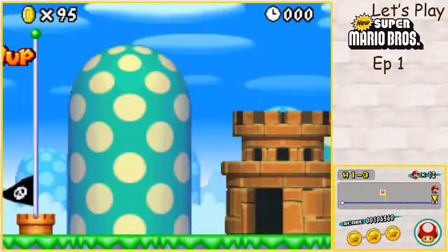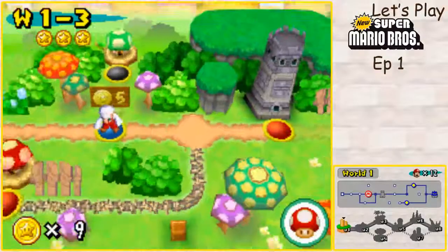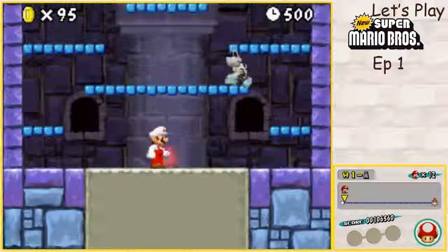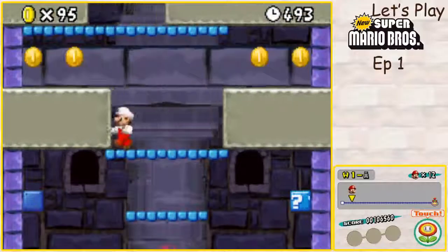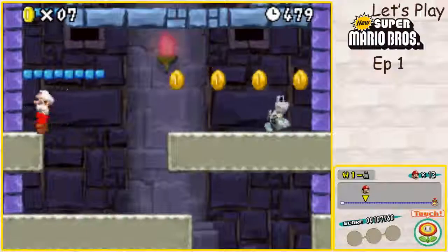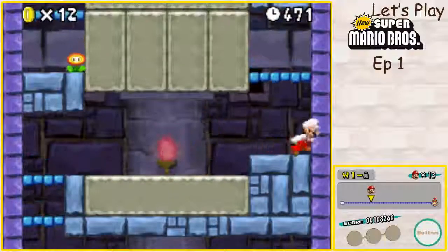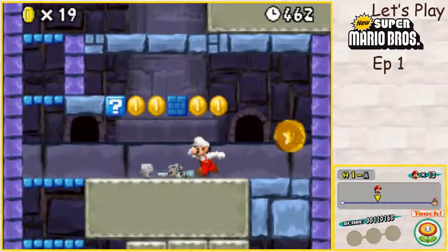Red coins — I think they're worth two coins. I don't actually remember, but if you get all of them you'll get a power-up. I think if you're tiny Mario you'll get a mushroom, or maybe a fire flower. If you're already big, you'll get another item for your inventory, and if you already have an item in your inventory, you'll get a one-up. One of the things I really like about this game is the inventory. It reminds me a lot of Super Mario World. Basically, you can just touch the bottom screen and your item will pop out on the level. Your first star coin is over here — not hard at all.